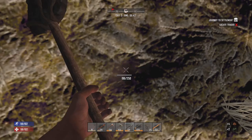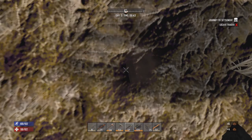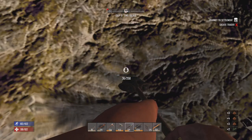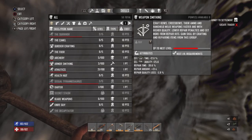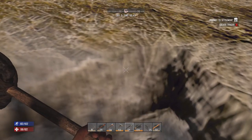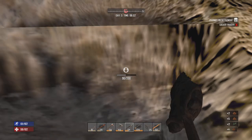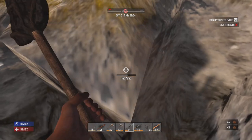We are at the treasure site, and while I'm digging, I did forget to say the challenge for today is to up my weaponsmithing by 50 points, which means my current crafting quality is at level 125, so I've got to get to 175 today. So, a bit of a challenge but not too hard. I apologize for forgetting to say that, but I will be with you once I dig up the chest and see what we got.